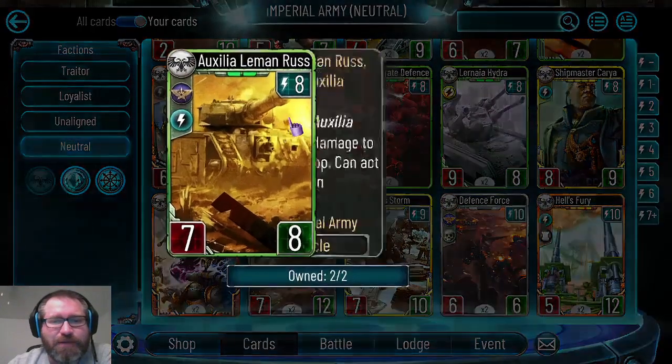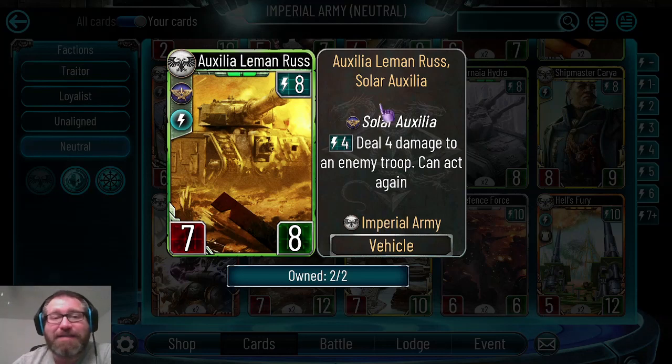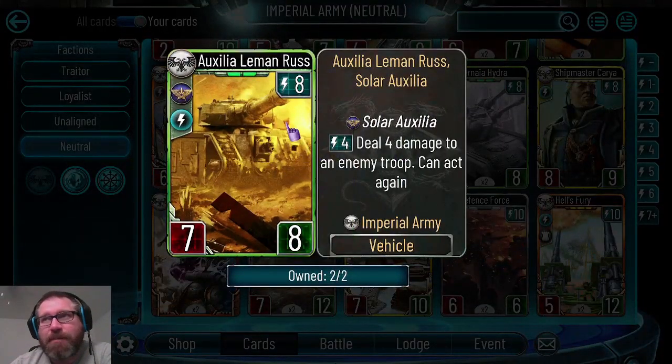Auxiliary Leman Russ is another solar auxilia card with a great ability. You very rarely use the ability for four energy to deal four damage to an enemy troop, but it can act again - so you can use its ability twice to deal eight damage split between enemy troops, and then it can still attack for seven. That is a relentless Leman Russ and it's actually a really good tank. The downside is other tanks have immediate impact and generally you want to follow up with other cards. This is a great card in events if your opponent can't deal with it late game.